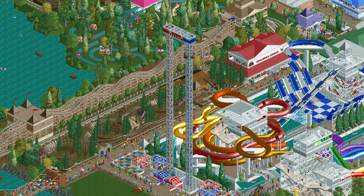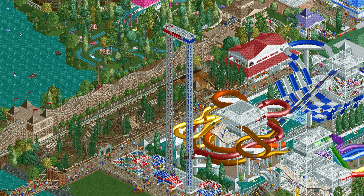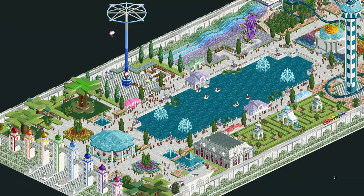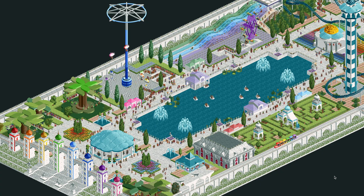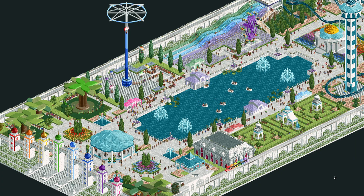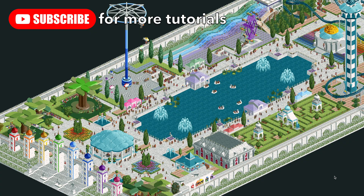I hope that all makes sense. If you have any questions, let me know in the comments. If you enjoyed the video, give it a like and subscribe — next time I'm going to be giving you a tour of a park I just built called Rainbow Towers, featuring lots of new rides like a carousel where the horses move up and down, a wave swinger, a madhouse, and a tilt coaster. Stay tuned for more.